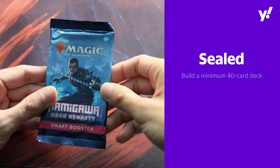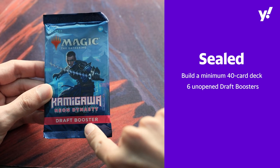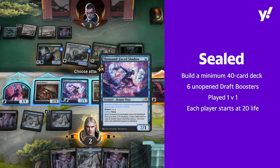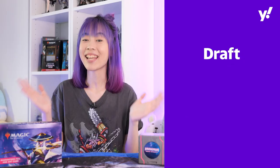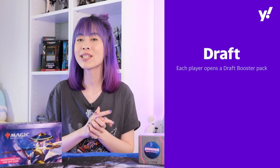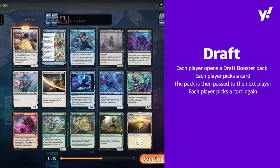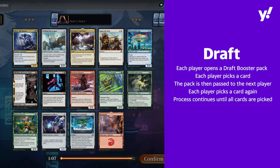Now we can talk about Limited. The two most popular Limited formats are Sealed and Draft. For Sealed format, you have to build a 40-card deck from 6 unopened Draft Booster Packs. This format is usually played 1v1 with players starting at 20 life, and it is usually played at pre-release events. Second, there is Draft. At a draft, each player opens a draft booster pack and picks a single card before passing to the next player. Each player picks a card again from the booster pack they receive.